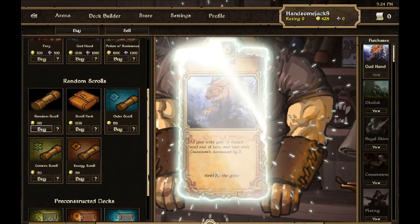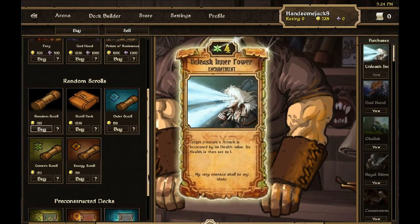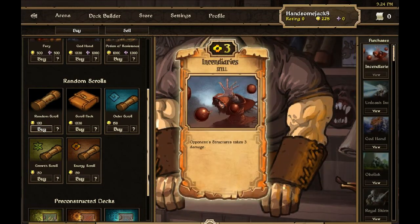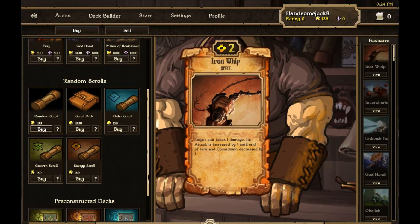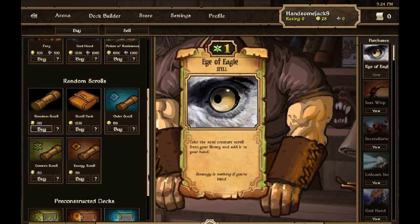Obelisk — oh come on! 4 cards left, another God Hand. Unleashing of Power — I've not got that one before. Another Incendiaries. Iron Whip — I've not had one of those before. And the last card is Eye of Eagle. What a pile of...